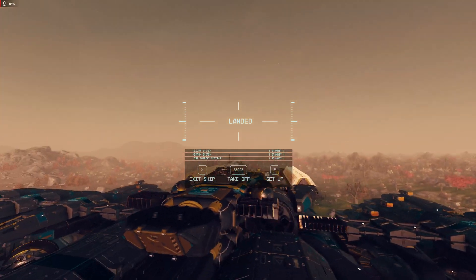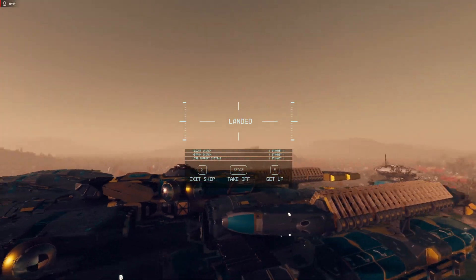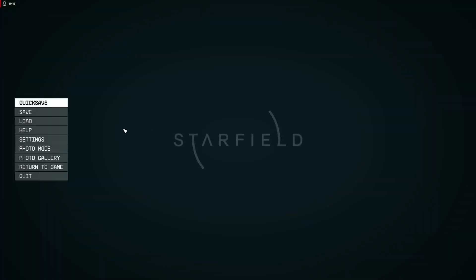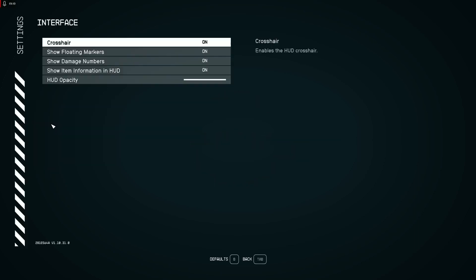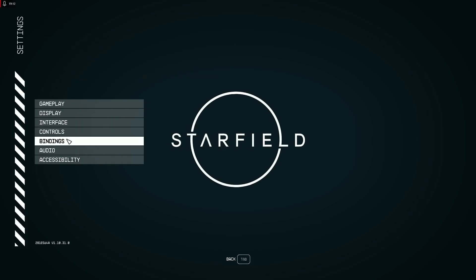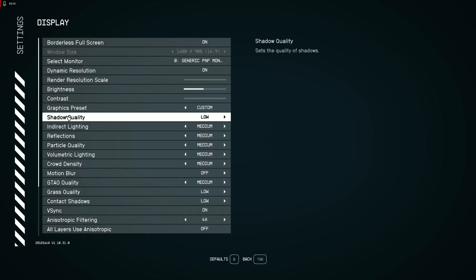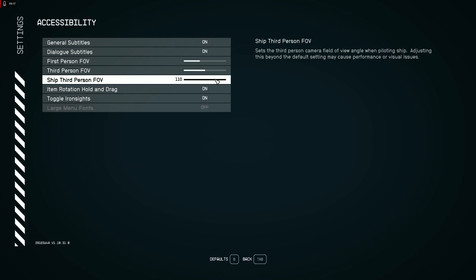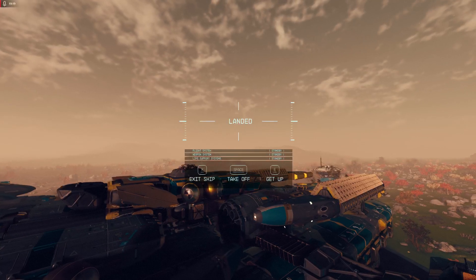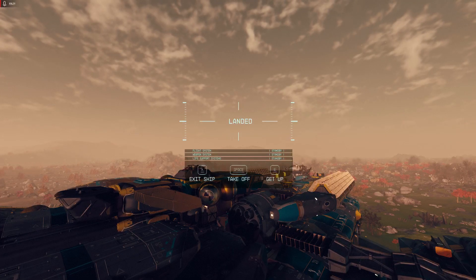I need to reduce the heat — it's pretty warm here. This ship looks pretty good. Let's check the settings for the interface — I need a field of view. Ship field of view is at maximum and we are ready to take off from the ground.